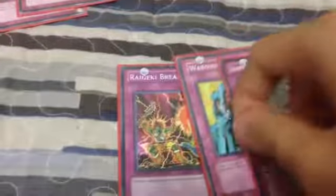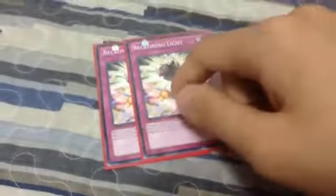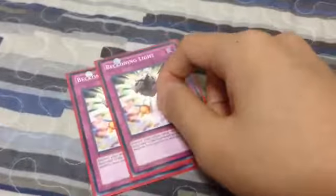Now for traps: Sakuretsu Armor, Raigeki Break, Waboku, and Impenetrable Attack. These are supposed to be different cards but I lost my deck. If I had my original deck, it would be 2 Dimension Prison, 1 Mirror Force, 1 Magic Cylinder. For now I have to use these for protection. 2 Beckoning Light — this helps me get back JD if I mill them into the graveyard. It can win games and set up OTKs fast. Beckoning Light is faster than Monster Reincarnation because it gets more cards back.